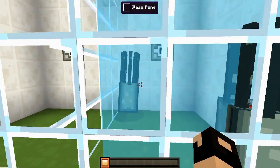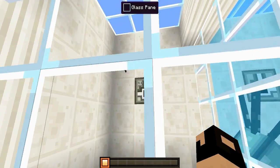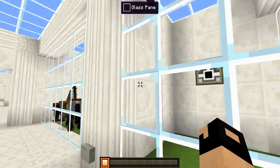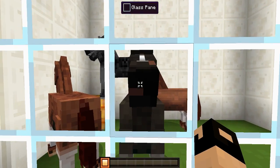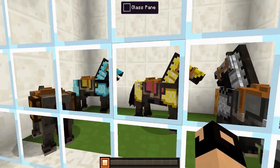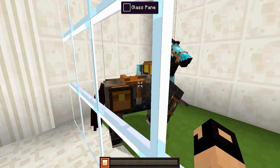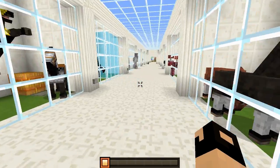Then we have our bats right there which look about the same. Right here we have a bunch of different horses in the different colors, and then we have the horses with the different armors on — diamond, gold, and iron — plus the donkey with the chest on its side. Those are the different horses.